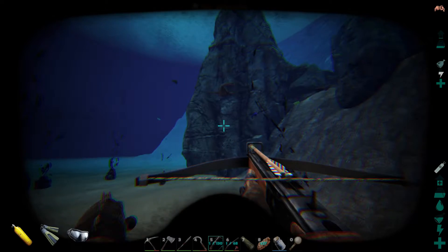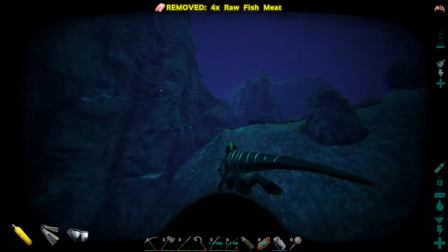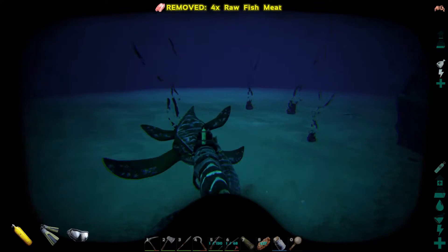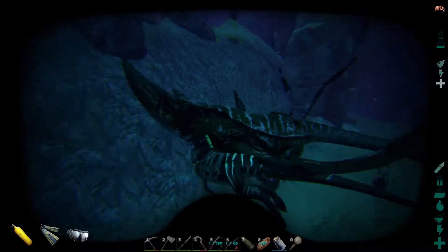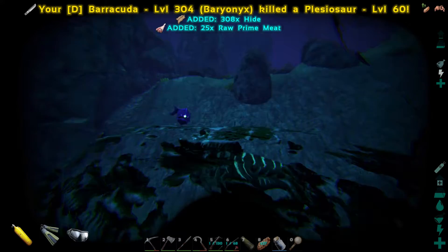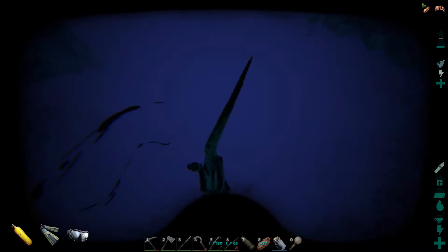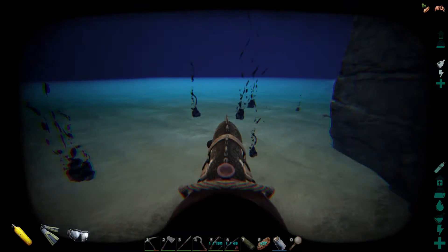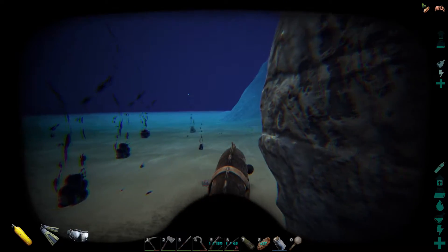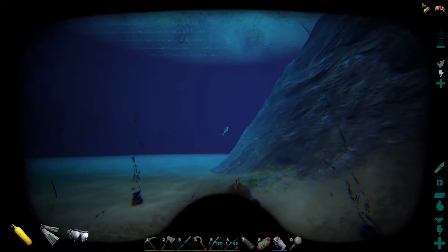Oh hello — level 60. No thanks. Not sure how well this guy's going to do against these. We have like 12,000 health, so I'm not super worried. Get away from me, you stupid angler fish — angler fish are the worst. You hit them and they run away, it's really annoying. We took out a level 60 Pleasy with literally no problem at all, so I'm not that worried about it.